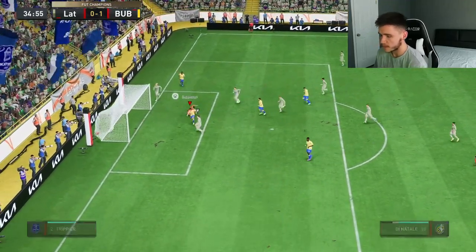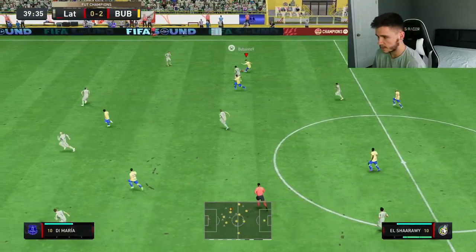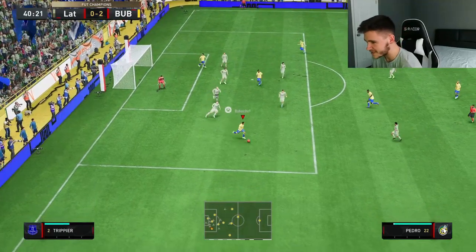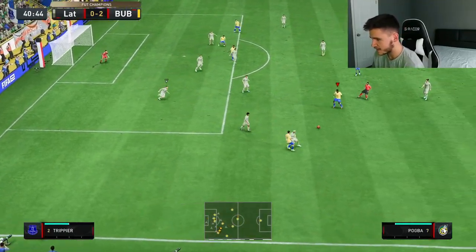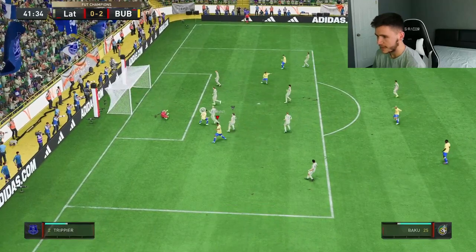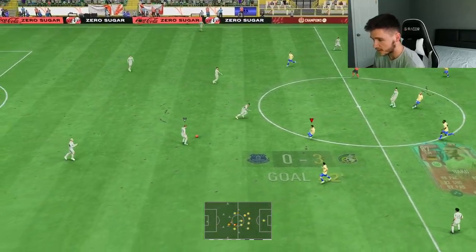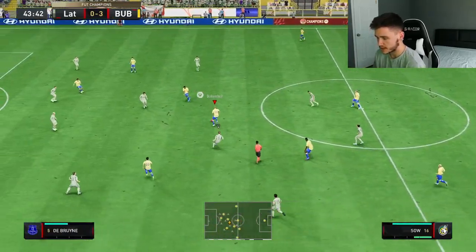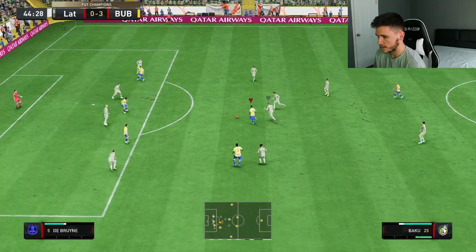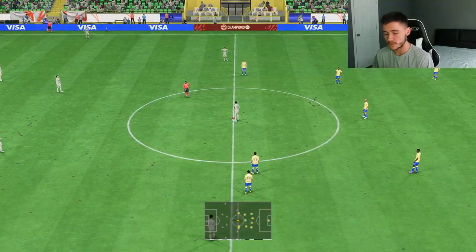Can he get himself an assist? Play it across — it's a great ball. Baku makes a run, we play it to him. He goes with a Trivela on his left foot — that was a great attempt, but I don't know why he went with his left. Still have possession. Great finish! From the center mid or right mid position, it's a really solid card. Baku's attacking positioning has been really good, and the long shot taker trait is absolutely phenomenal.